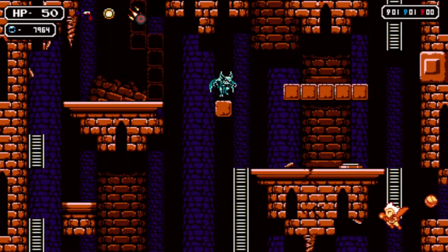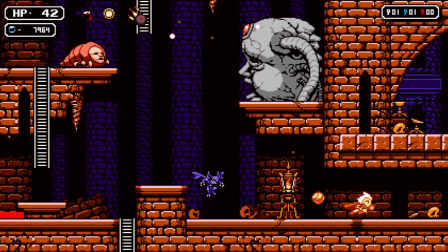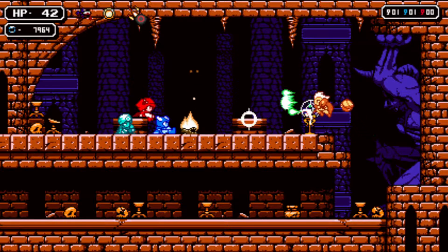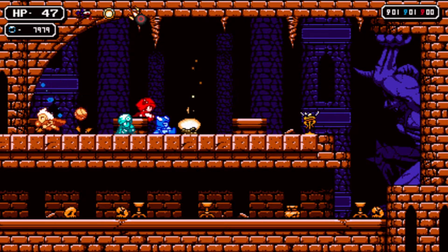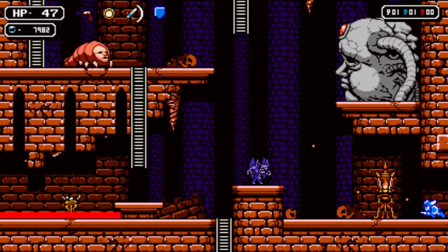We can go here. Also a save room. Anything else I can do here? I could rest and get another cutscene but I don't think we need it right now. Especially since we just unlocked the next area.